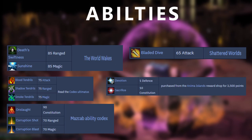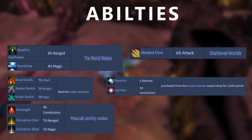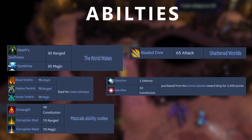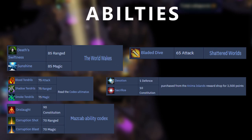The ones you have to pay for are Onslaught, Corruption Shot and Corruption Blast. However you can unlock these for free if you do raids and get the drop, though it's easier to just buy a Mazcab Ability Codex off the Grand Exchange. Corruption Shot and Corruption Blast are the same ability but range and mage counterparts, and are definitely one of the best ones here as they're very high damaging basic abilities. Onslaught is a bit of a niche ability but it's very useful in certain circumstances, such as the blood phase at Nex.